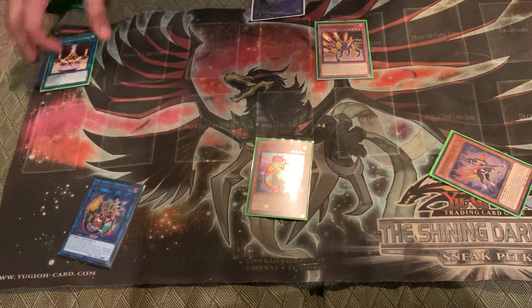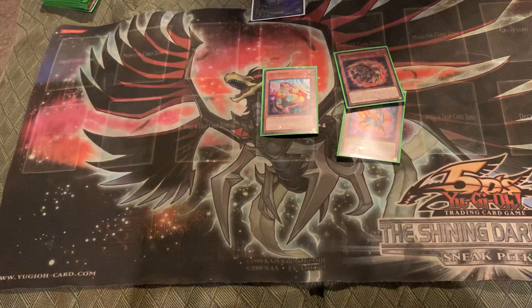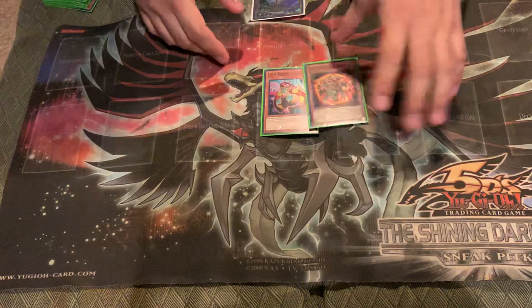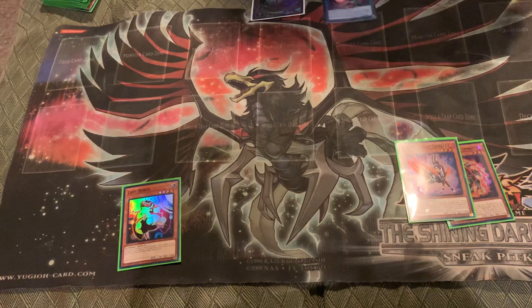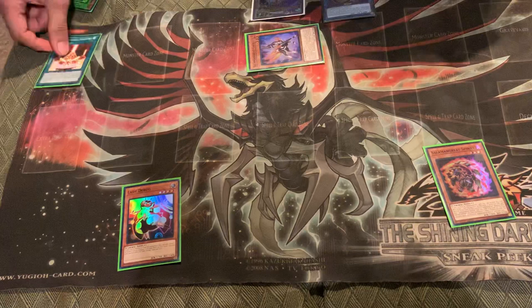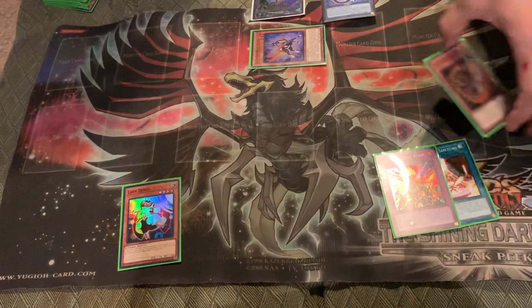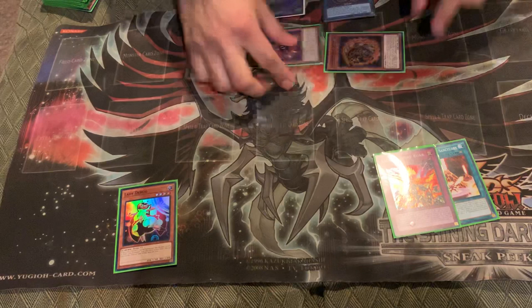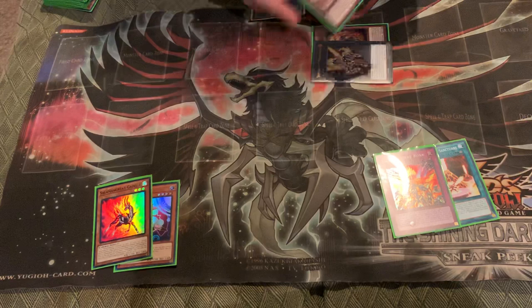Now we're going into the two-card combo with Lady Debug. All you require is Lady Debug and either Gazelle or Spinny — whichever one you don't draw, you search off Lady Debug. We'll say we have Spinny: normal summon Debug, search Gazelle, link summon Veilynx, Veilynx gives you Sanctuary, then activate Gazelle's effect to send Roar since you already have Spinny. Activate Spinny's effect to discard it, giving a monster 500 more attack, then summon itself from the graveyard. Overlay into Stallion, use Stallion's effect to summon Jack Jaguar.